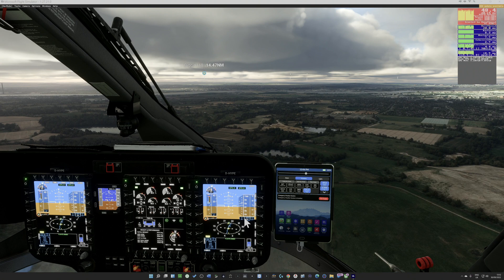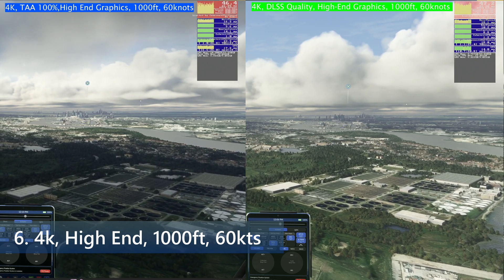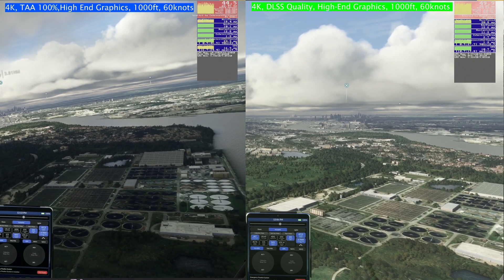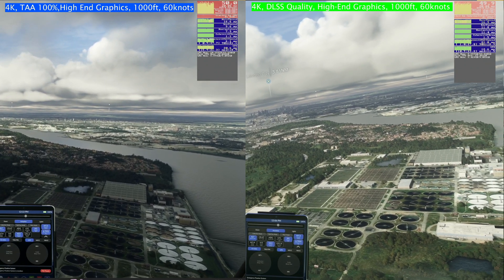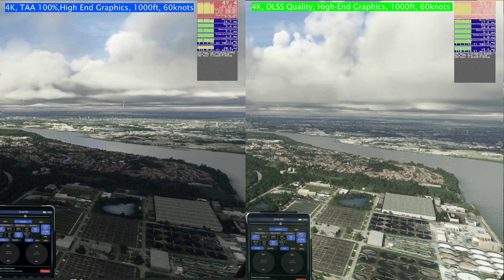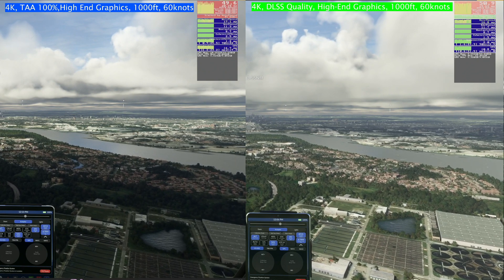On the left we have our standard setup with TAA — High-End graphics at 1000ft and 60 knots. On the right is DLSS with exactly the same settings. The lighting looks quite different on the right hand side. DLSS looks more contrasty, bright, and vibrant — almost more attractive — the pools of light seem to catch my eye more. Though I have two minds about this; the left probably looks a little more realistic.